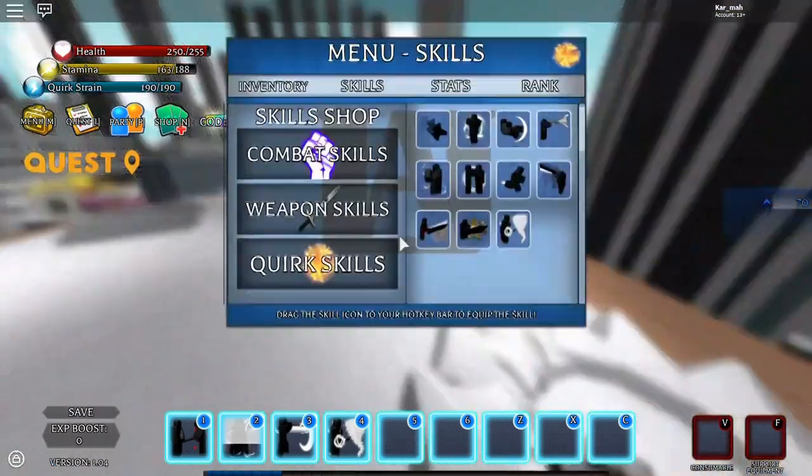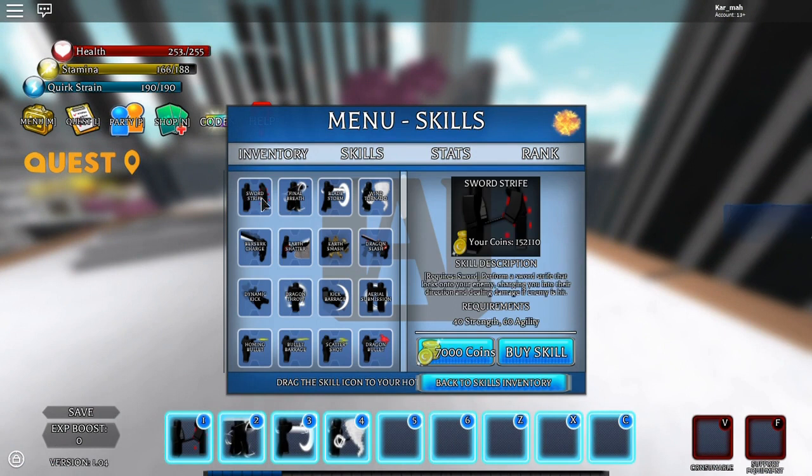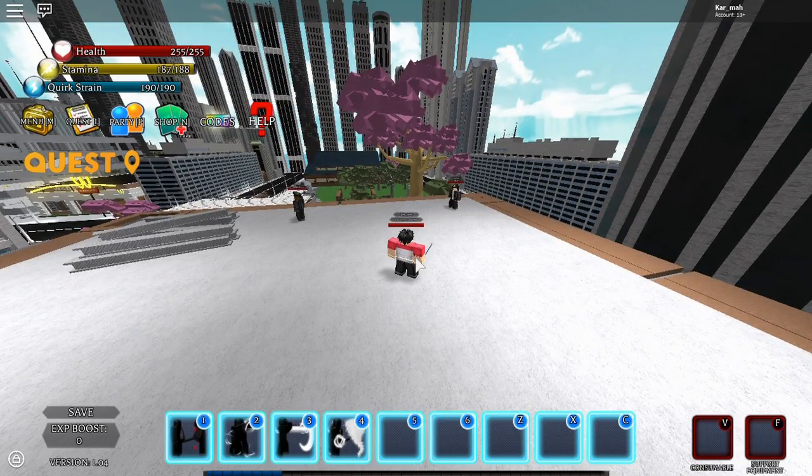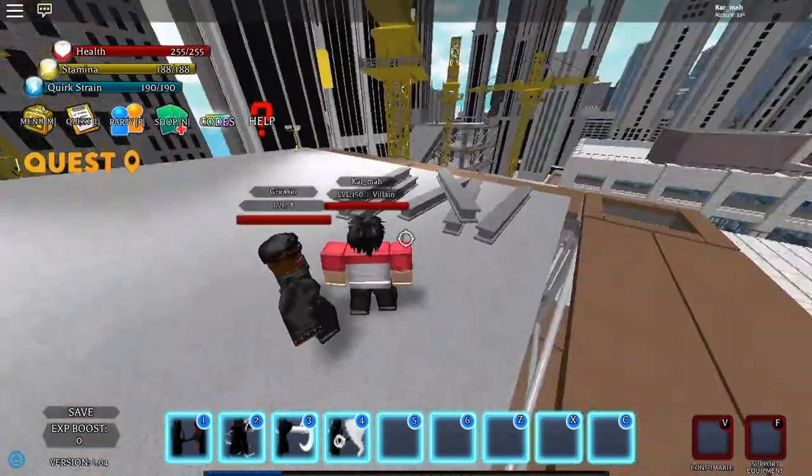I should be showing you guys how much these moves cost — the first one is seven. There are stat requirements too, so it took me a while to get all of them. That's why I didn't make this video right when I got the sword — I had to build up my stats first.